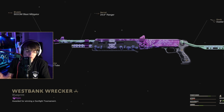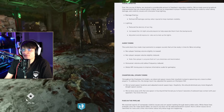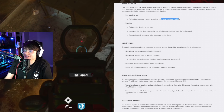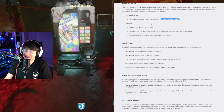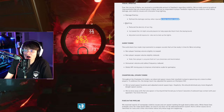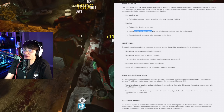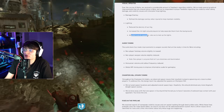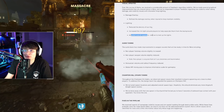That's everything that's changed for the Cold War and Cold War Zombies side of things. Now we're going to move into the changes for Vanguard. The first change is Damage Overlay — they refined the damage overlay when injured to help maintain visibility. That was one complaint I saw a lot about the alpha: once you started getting hit, you had very little visibility. Also for Lighting, they reduced the density of Sun Fog, increased the rim light around players to help separate them from the background, and adjusted the overall exposure — basically they turned up the light. So it's going to be a little bit more visible, which I think is a pretty good thing.